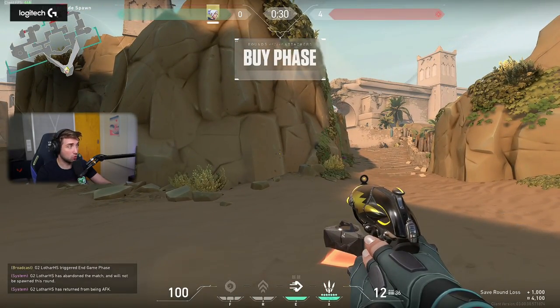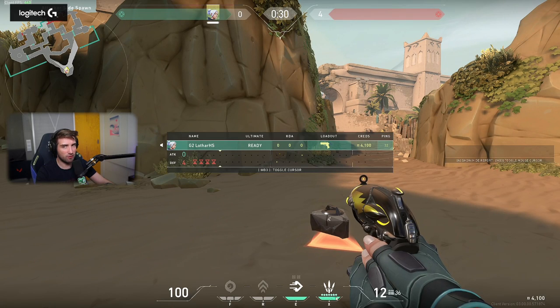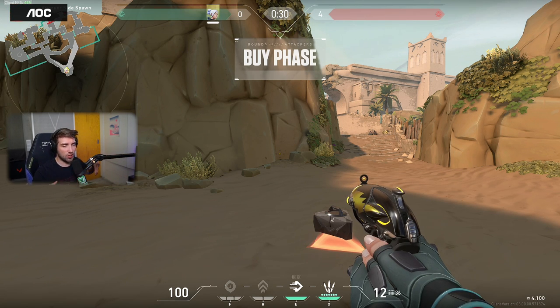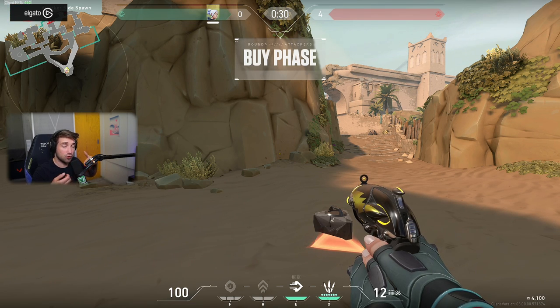Huge changes now. First and foremost, Jett's ultimate is a 7-charger. Huge change for her economy as well, because as you guys know, Jett was always dropping a rifle in pro play when she had knives. So with every single ultimate she was gaining like almost 3k for the team, which is nuts for an ultimate that costs 6. So essentially it was breaking the economy a bit for one team, especially if the other team wasn't playing Jett. This way, it's way harder to have the ultimate ready, and it changed the tempo of the game for her.